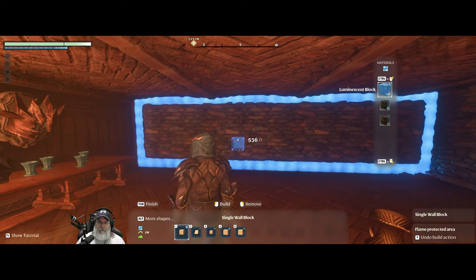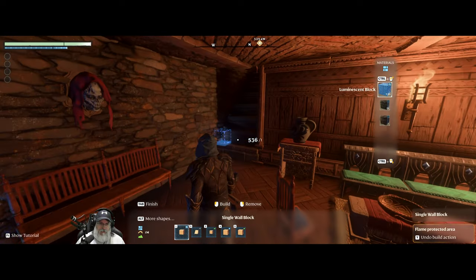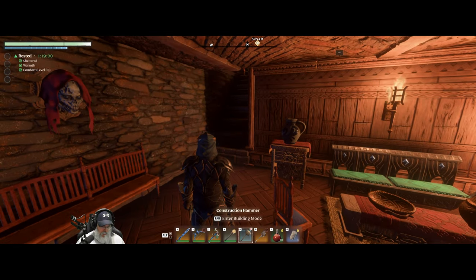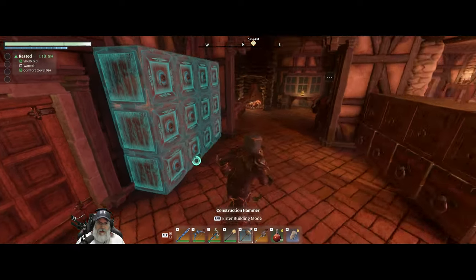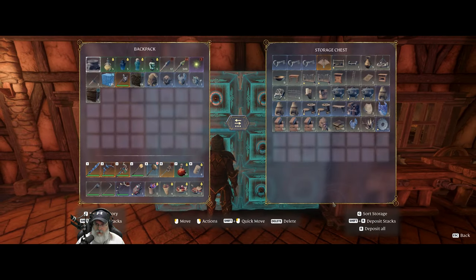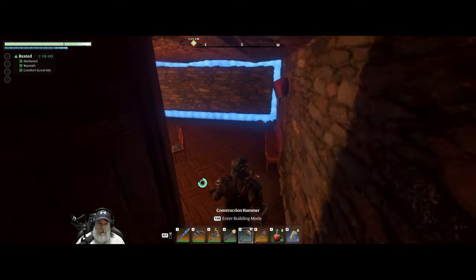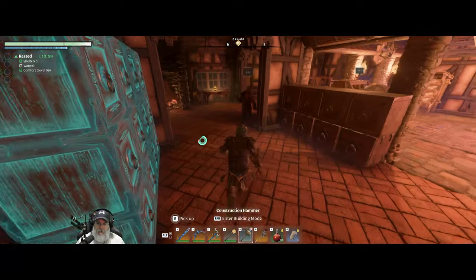Alright, cool. Now let's go grab our fell wisp wyvern head that we got yesterday — we need to turn that into a wall mount.